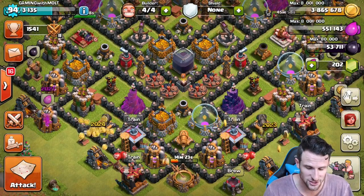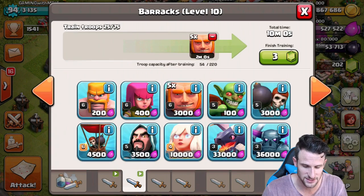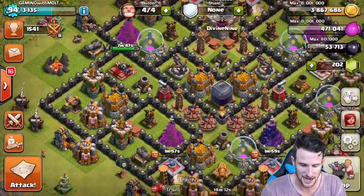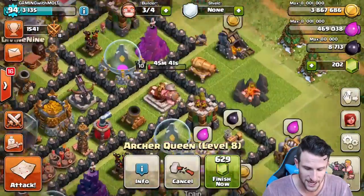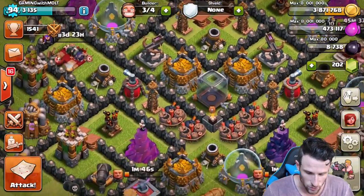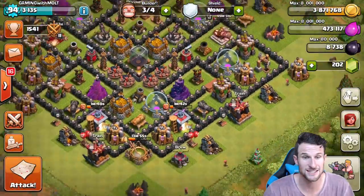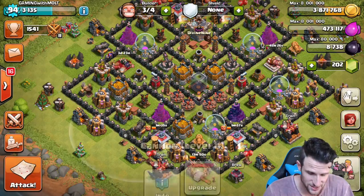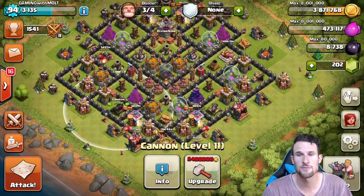We do need to protect it better. If you guys are wondering what the strategy is that I've been using - it's five giants and two wall breakers in each army camp, and then just archers after that. I always train that up right after. Here we go - we're going to upgrade our queen. Upgrade right there - boom, bye queen, I love you! We are also going to save up and upgrade another wizard tower, so I'm not going to spend that gold yet.